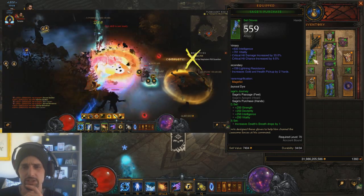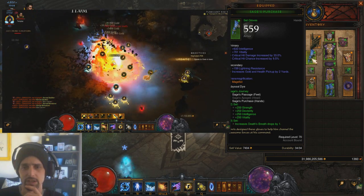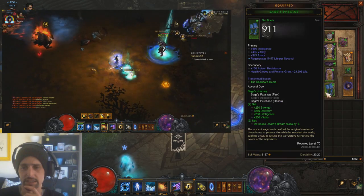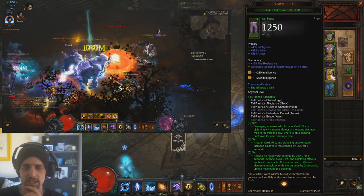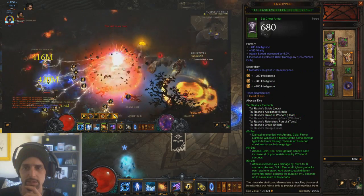Definitely go for all the damage you can on your gloves — trifecta if possible, or at least crit chance and crit damage with main stat and vitality. Boots, try to go full tank. We are also running Tal Rasha's set, six piece with the Ring of Royal Grandeur in the cube. Pants, full tank. Belt, full tank.